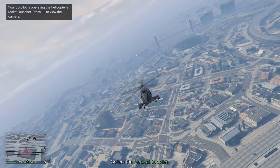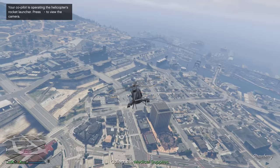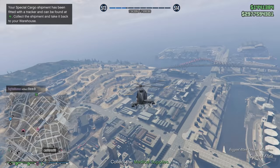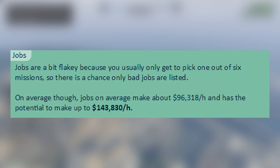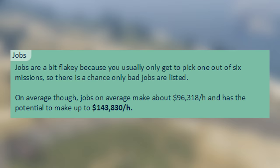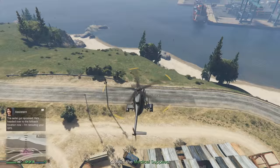So kicking things off, we're going to go into the most obvious way to make money. This way I think everyone has participated in — it is jobs, or missions, for example. Now missions are usually the highest paying jobs, but the chance of getting a good one isn't always 100%. So on average, if you were to play missions and jobs on a daily basis, you would make $96,318 an hour, which is still pretty good. But if you manage to get a spree of just the best missions in the game, then you have the potential to make up to $143,830 an hour. So that's the maximum amount of money you can make with these jobs and missions.